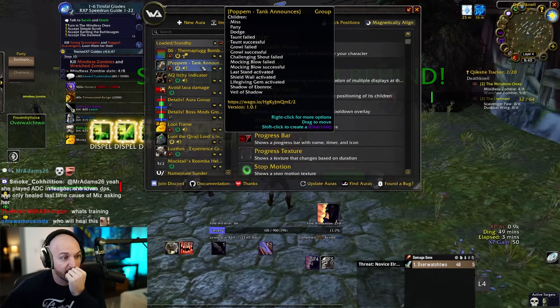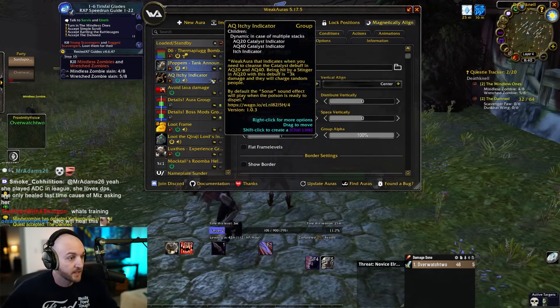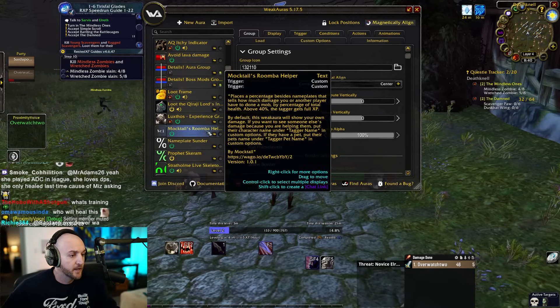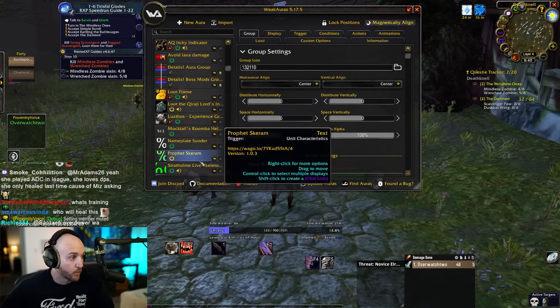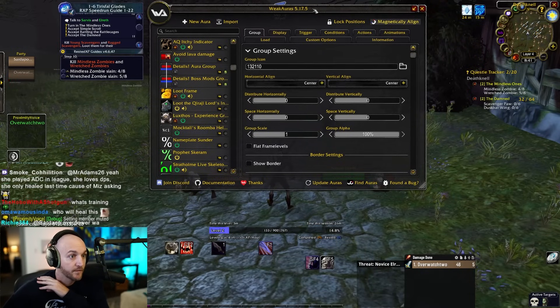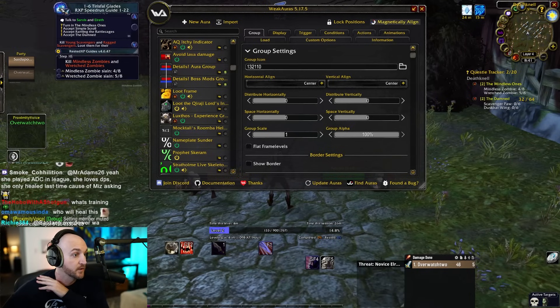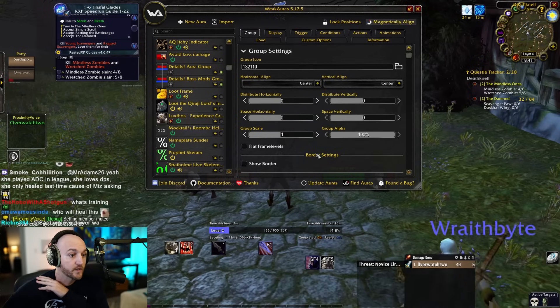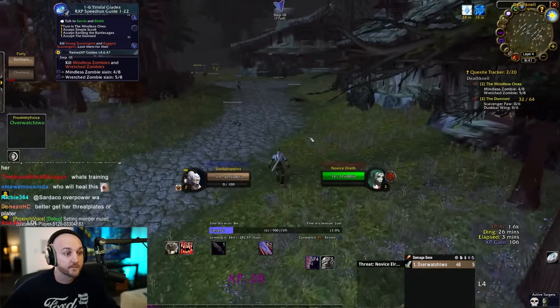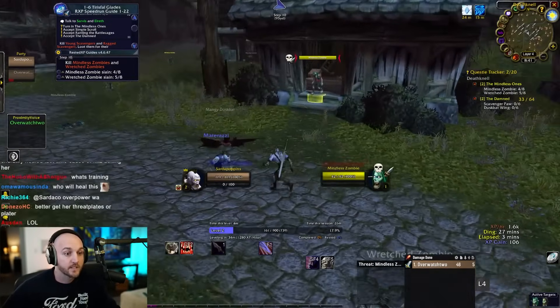Sardaco gives Emiru a 'tank announcer' WeakAura that tells the group when she's lost threat. He emphasizes a core rule: warriors are always the tank while leveling, even if they're DPS-specced. He says warriors who deny being a tank are idiots, and warns her not to tell people she's not a tank.